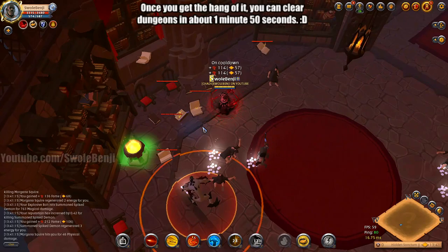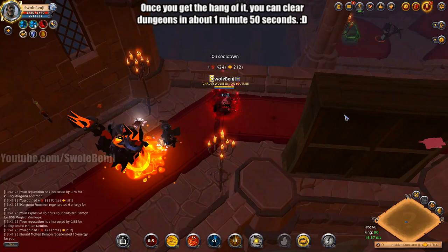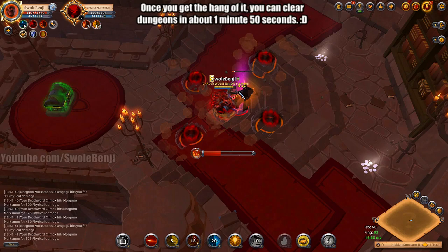Now here's the thing — we have a 33% chance, repeating of course, to get another red buff from this shrine. I'm not going to take it because my red buff currently is very high. There is no other build in the game that can clear this fast without stopping. Look at that — we just one-shotted that monster. And yeah, I know we have the red buff right now, but look at this — these things die so easy.